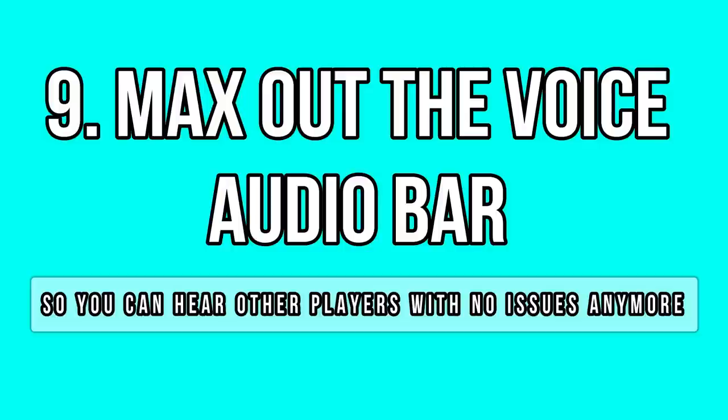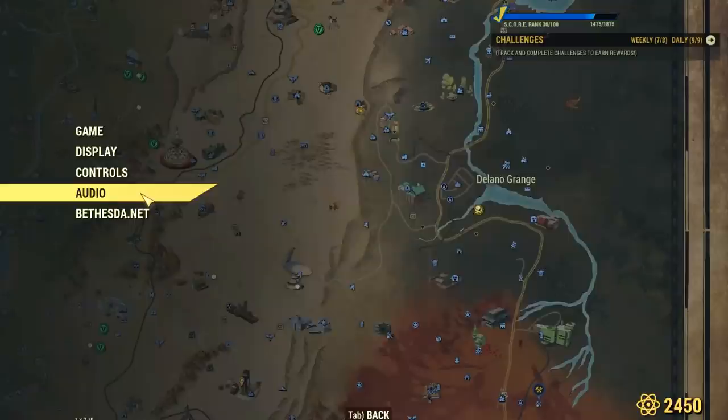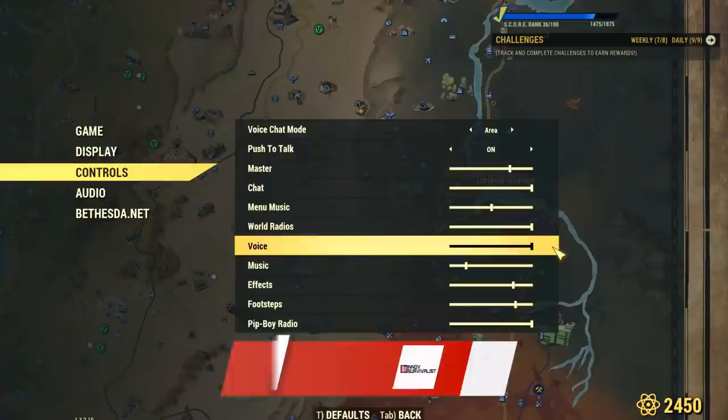In update 20, Bethesda added a new audio option for voice chat. You can now max it out to boost people's voices in-game. I used to have a lot of issues understanding people before because their voices were really low in-game. Ever since I maxed this new option out, I've been hearing everyone loud and clear. Even if you can't answer back, at least you can understand what people are saying around you — that's normally a positive thing.